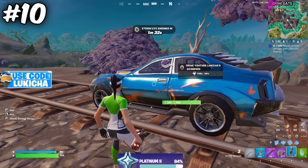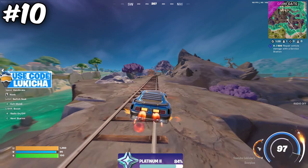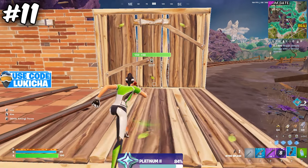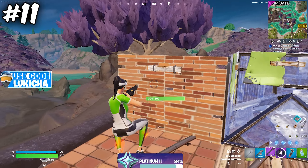Nitro Splash also works on a car, and if you didn't notice already, cars are the most broken they've ever been this season. If you pop a splash next to your car and drive into it, you will go way faster. But the best feature that the Nitro Splash has is not the movement speed or the car speed — it's the ability to go through walls.